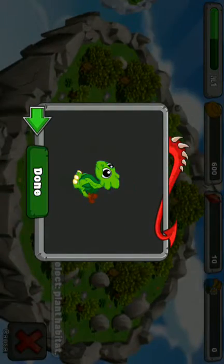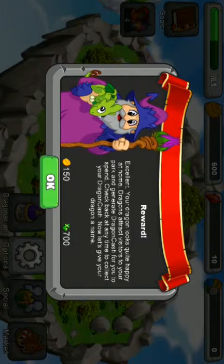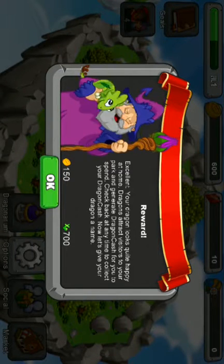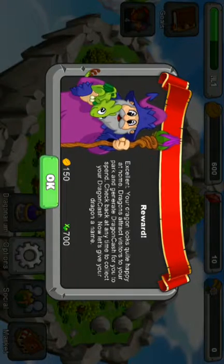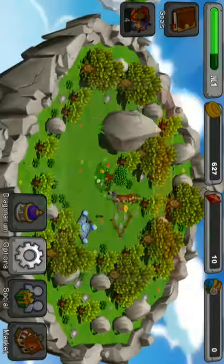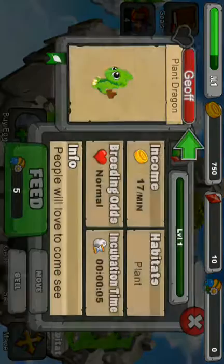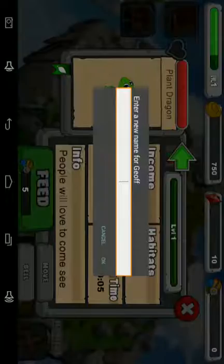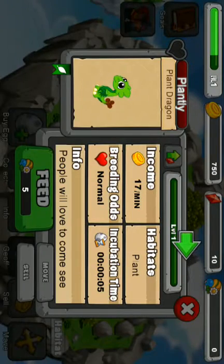Oh, we're cold — excellent! Your dragon looks quite happy at home. Dragons attract visitors to your park and generate Dragon Cash for you to spend. Check back at any time to collect your Dragon Cash. Now let's give your Dragon a name. Plant Leap — that's good, Plant Leap. That's the name I was thinking.